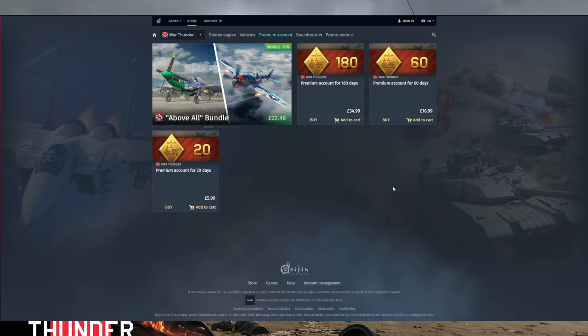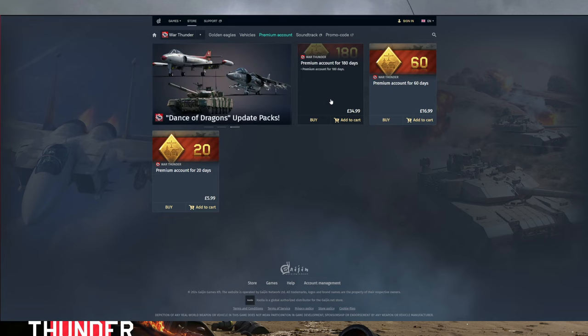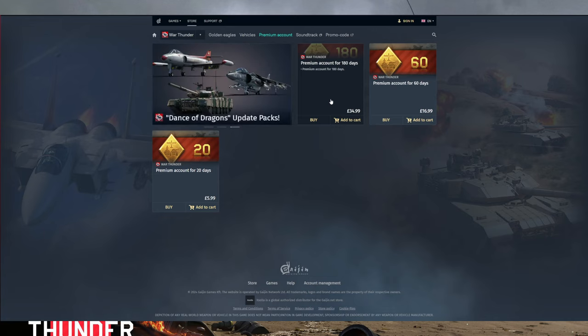A premium account also goes on sale as well. They usually discount the 180-day premium account, which is really good if you are looking to renew your premium or if you are new and want to make the grind a little more bearable. I've only got 20 days of premium left on my account, so I'm probably going to wait until this goes on sale too. Premium time is probably the most valuable use of your money if you are going to buy anything.